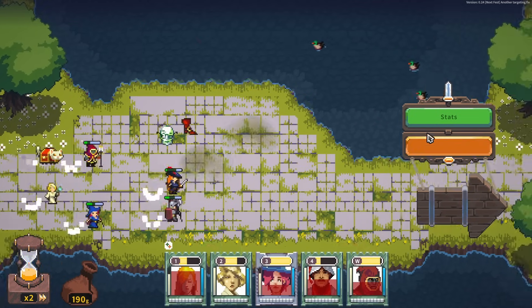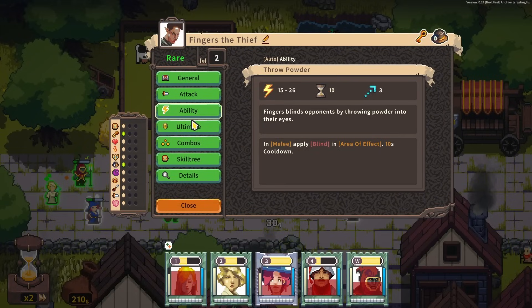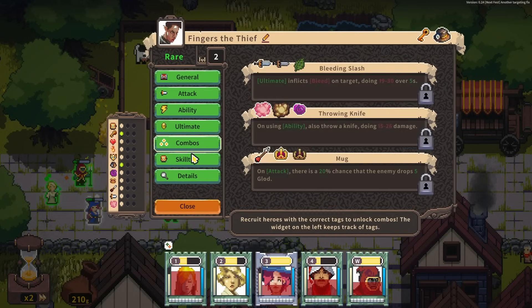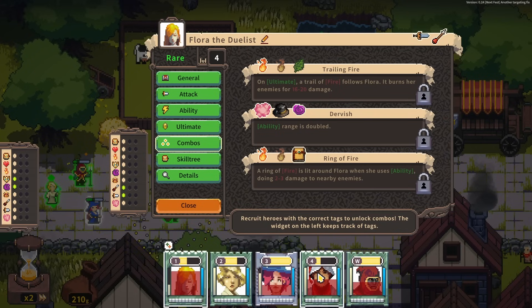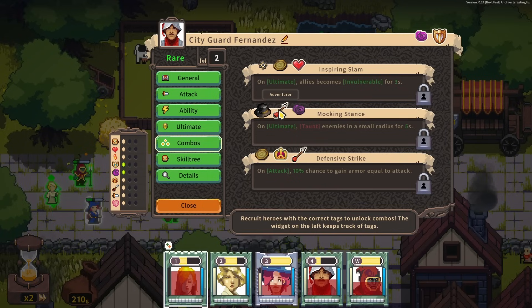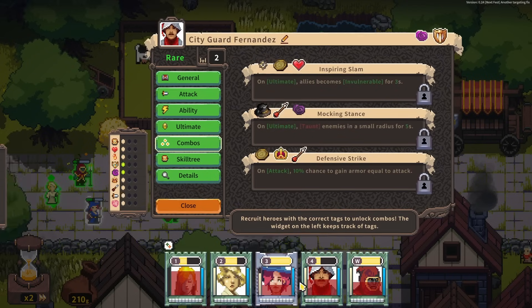Split them up a little bit — I think the rest we don't care about. Convert into gold. So we have Fingers the Thief — blind enemies, teleport behind foes. We also have combos — I should be paying attention to those. Two elementalists and nature: trail of fire follows her, ability range is doubled. I think these might be locks — or no, we don't have a commoner, we have an adventurer. What about her? On ability use, heal self the same amount. I'll just look into getting more commoners.